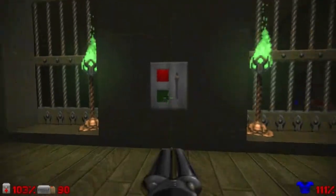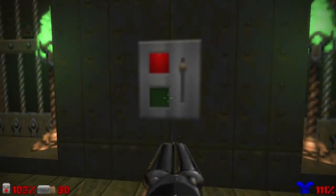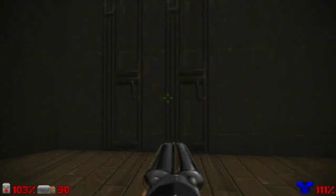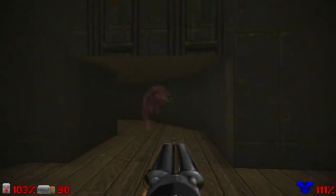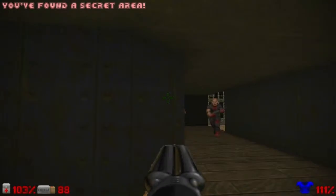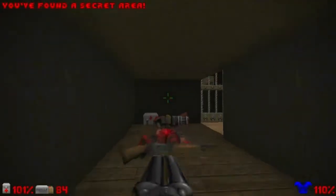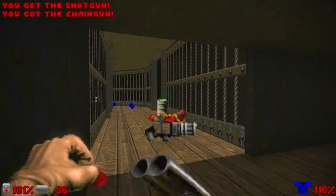The first thing you want to do is tag a secret right off the bat. Just turn around and see this wall here with some kind of pipes — we can open it for a secret. Kill the Spectre and those two dudes, and this chaingunner.